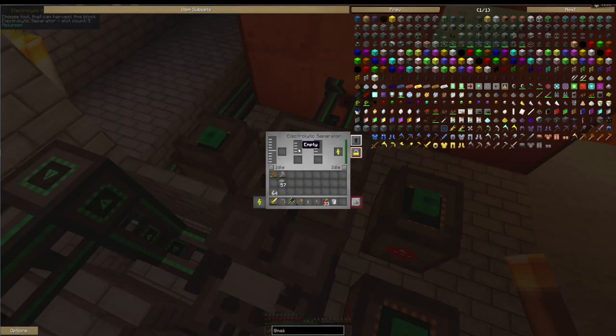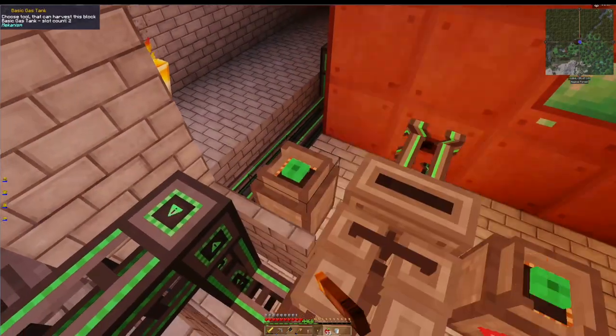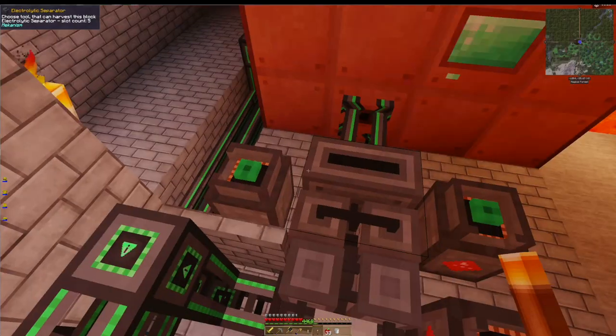The electrolytic separator is here - right now it's feeding everything through. You can't see what's going through but you can see the brine is coming in. The brine is coming from back here. It's outputting sodium here - I'll have it empty when it fills up. I don't think there's a use for sodium.